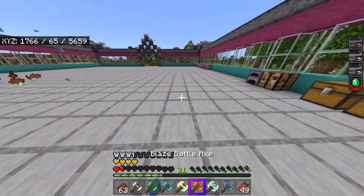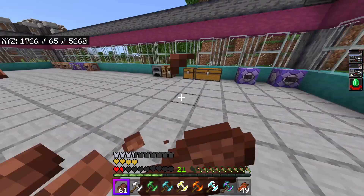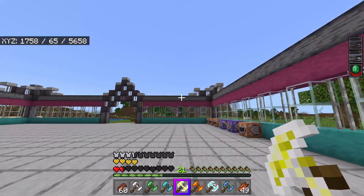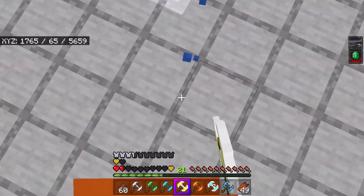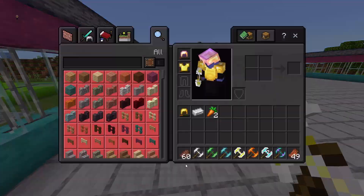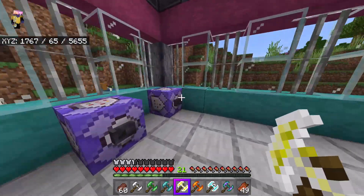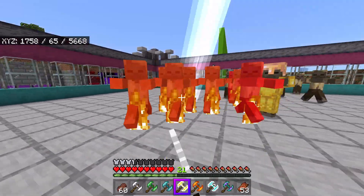Next up is the lightning battle axe. It summons lightning wherever you look — I can look up there and put lightning, over there and put lightning, even at myself. It also does 28 damage, which is a lot better than the diamond one. You use the diamond battle axe to craft the rest of the battle axes. Let's see if we can take out some of these guys by just spamming lightning on them.